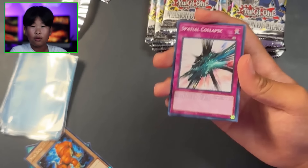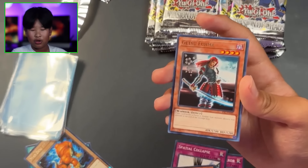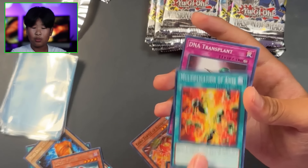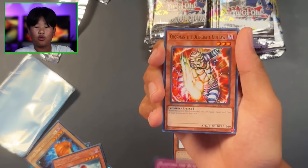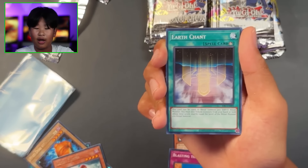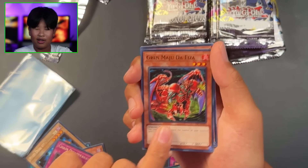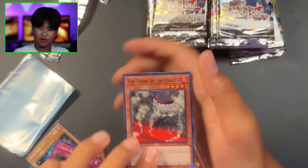Beans, Hand Mirror, Spatial Collapse, Chop Man the Desperate Outlaw, Dawn Turtle, Fuma, Gore Turtle, Sacred Crane, Multiplication of Ants, and DNA Transplant. Stealth Bird, Blasting the Ruins, Chop Man the Desperate Outlaw, Earth Chant, Chain Disappearance, Grand Maju Da Iza, Anti-Aircraft Flower, Salvage, and A Thing in the Crater. Yeah, not looking too good.